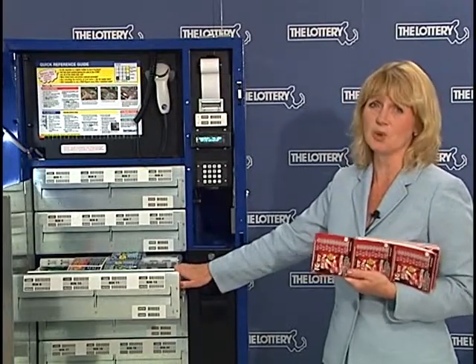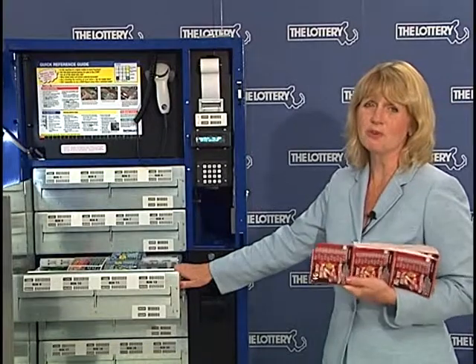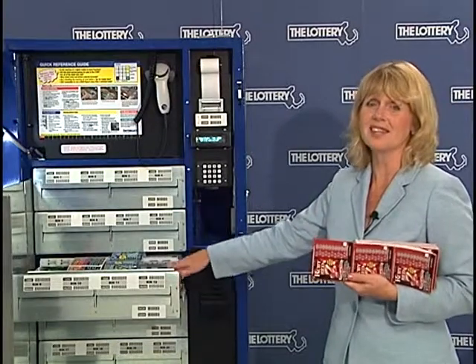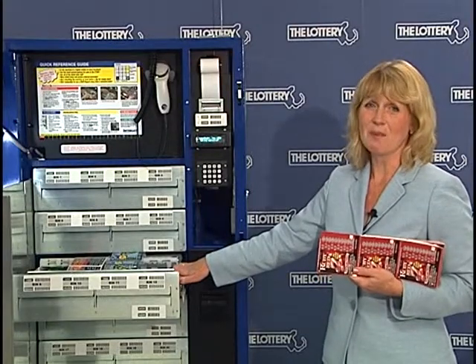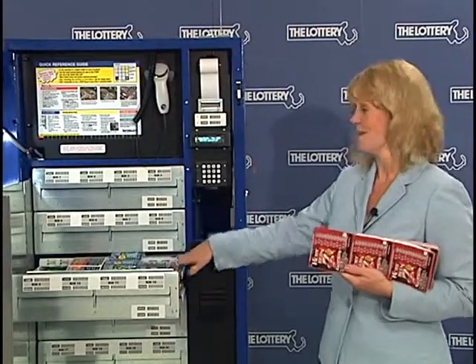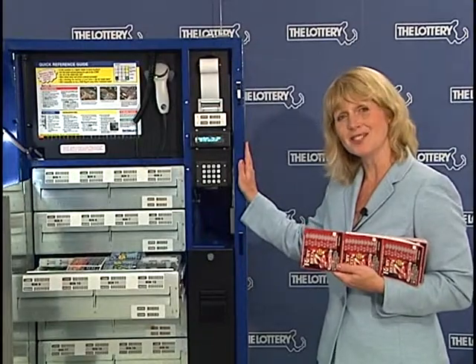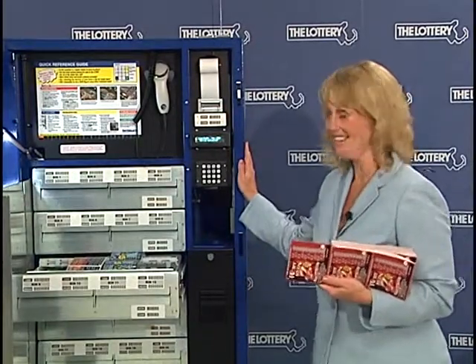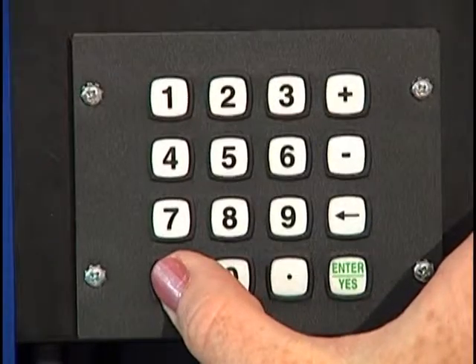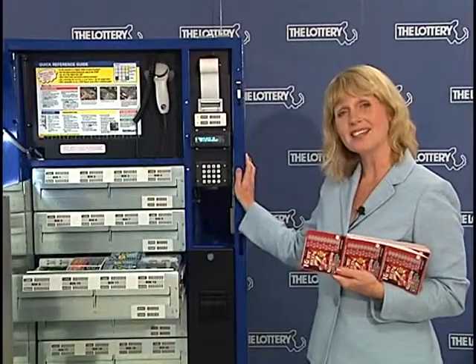So I'm going to zero this inventory out. I want to make sure before I load a full book of tickets that the inventory is at zero. To go back to select bin — hopefully you said the clear key — I'm going to hit the clear key twice and now I'm back to select bin.